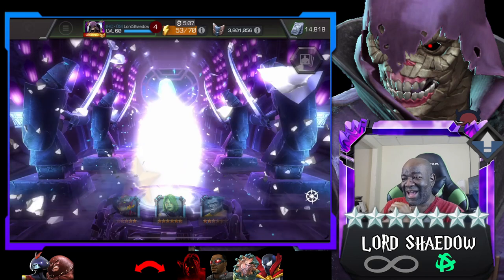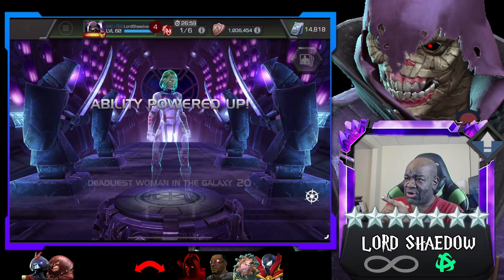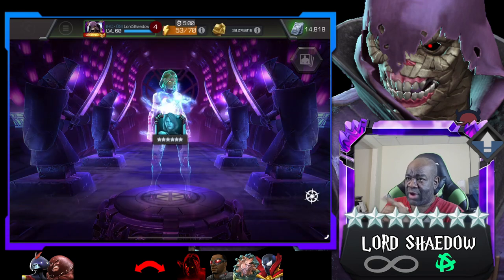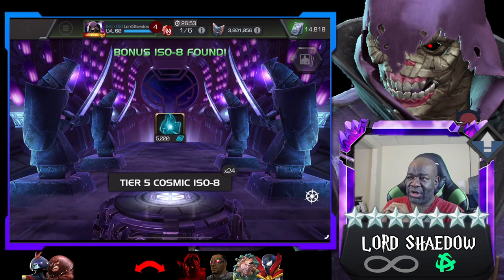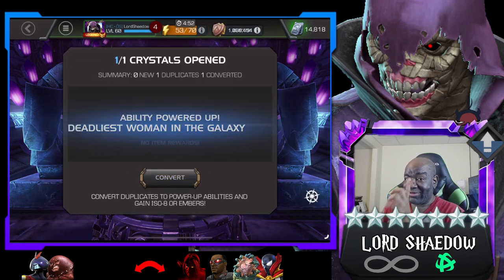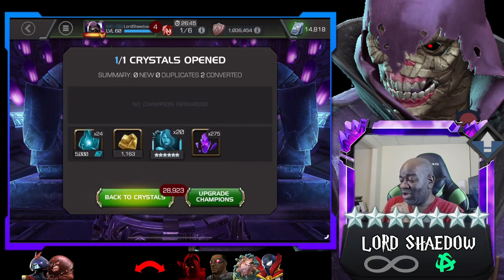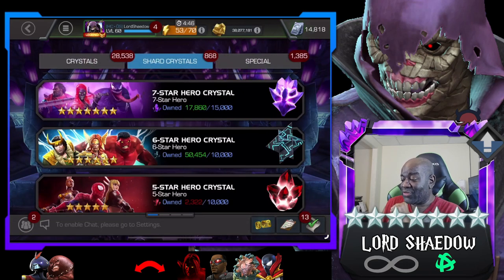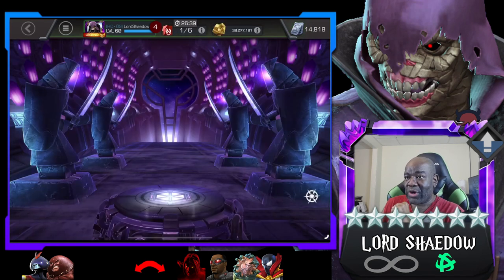First one and it's gonna be my girl Gamora - she's in as a seven-star and I've already taken her to rank three as a six-star, so she's probably not gonna go any further. But seven-star shards and we are already working on the next seven-star. We got five more of these to go.